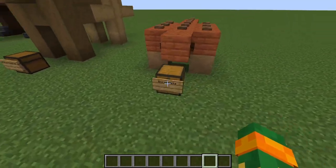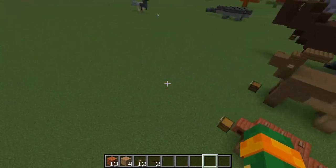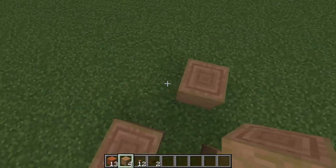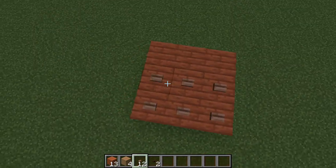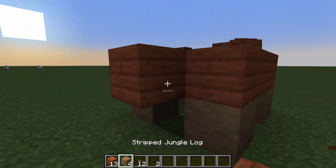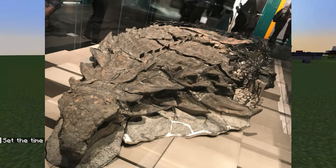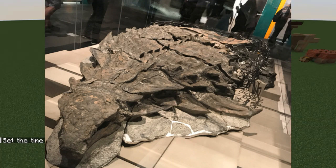We'll do Boreopelta first, because that one's simple. Normally I would suggest you change the colors; however, this time I do not suggest changing the colors, because this is actually the exact color that Boreopelta was, roughly. We know from fossil findings that they were a reddish-brown color — we know that because of a near-perfectly-preserved dinosaur mummy. I thought it was pronounced Boreopelta, but really it was pronounced Borealopeita. I got that one wrong.